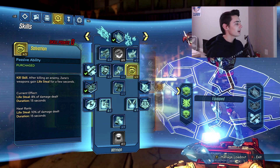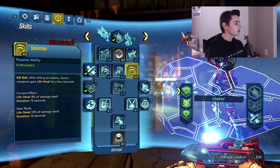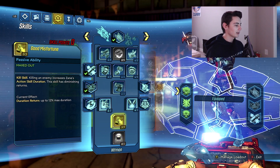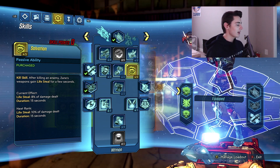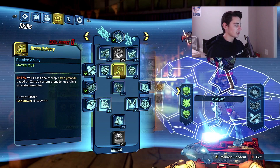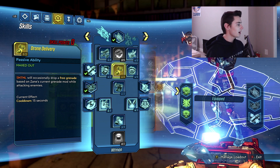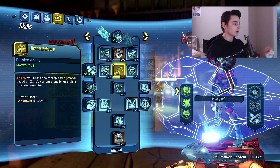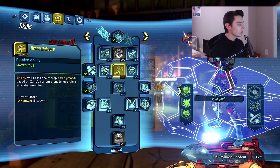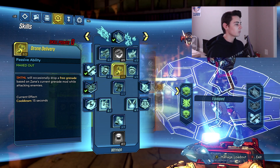Next is Salvation — a kill skill where after killing an enemy, Zane's weapons gain life steal for a few seconds. I didn't max this one out; I was just putting points in to progress down the tree. Then Drone Delivery: your Sentinel will occasionally drop a free grenade based on your current grenade mod while attacking enemies. This is actually really good, especially since running two action skills means no grenades of your own, so having the drone drop them is awesome.